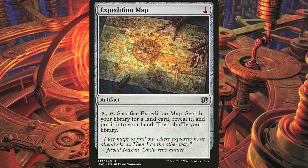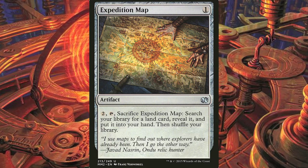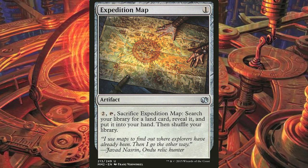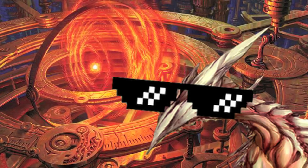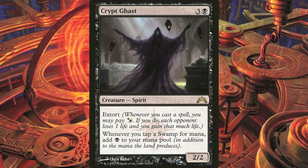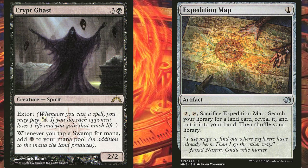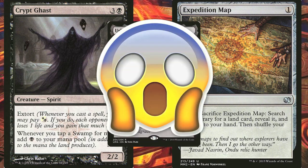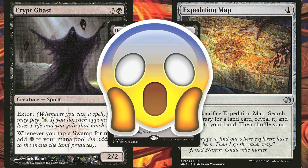Next, we have Expedition Map, which obviously is not ramp. However, it can search for lands that tap for additional mana, so we want the map in here. Speaking of tapping lands for additional mana, I know Crypt Ghast is not exactly ramp, but it doubles the mana our Swamps produce. Remember Expedition Map? I think you've already guessed which land we almost always search for if we already have the map and the Ghast. I'll tell you later on when we discuss the mana base of this deck.